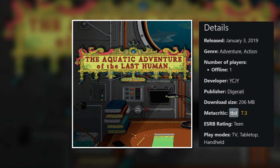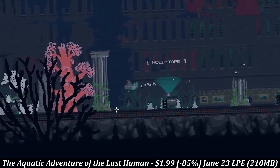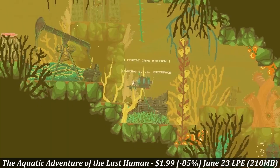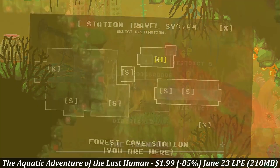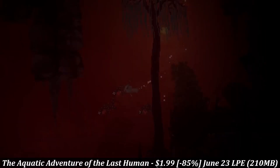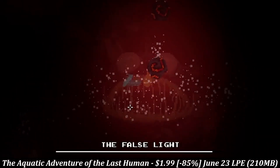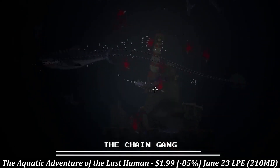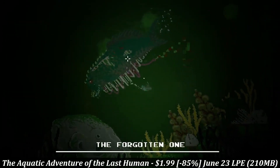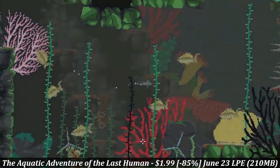The Aquatic Adventure of The Last Human is a single-player action-adventure game that takes place under the sea, with a download around 210MB and a main story that lasts roughly 5-10 hours. The world is gorgeous, and sometimes it's fun just to explore and try to learn some of the backstory of how things got to be the way they are. The game plays out like a boss rush with certain areas hidden behind progression gates. You pilot a submarine that you can upgrade along the way, and while it can be a bit tough at times, it's a blast to play through. This is another hidden gem — pick it up before the sale ends on the 23rd, marked down 85% to a new low of just $1.99.